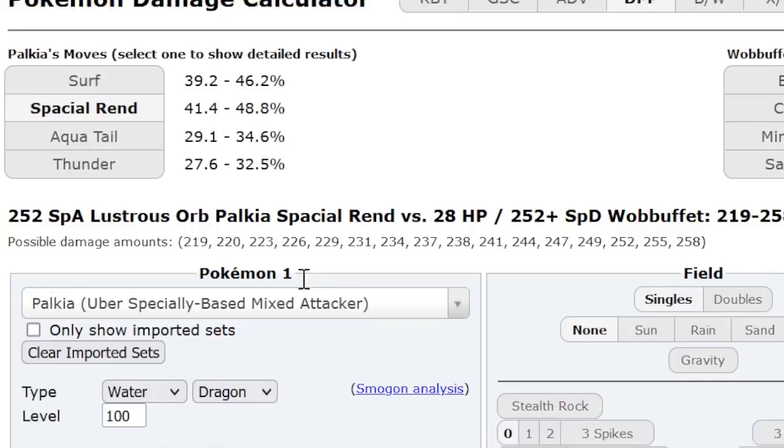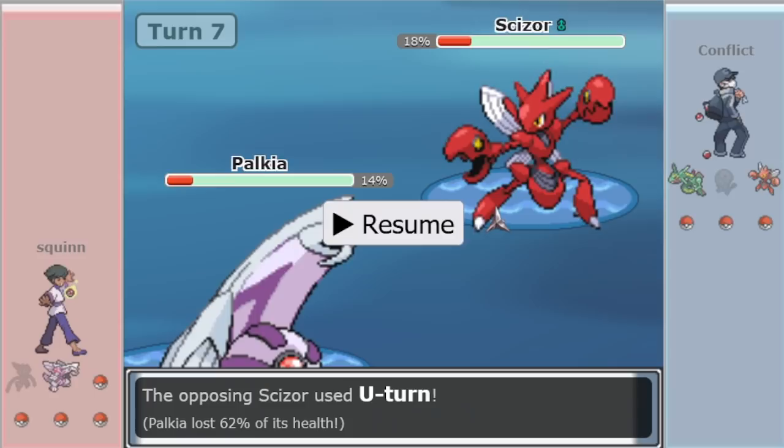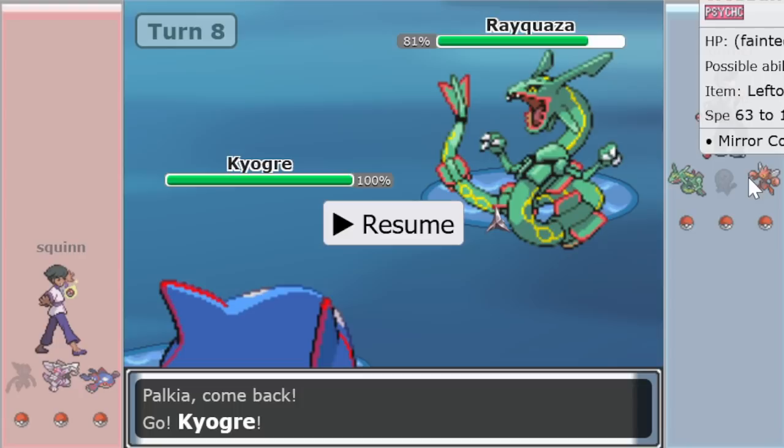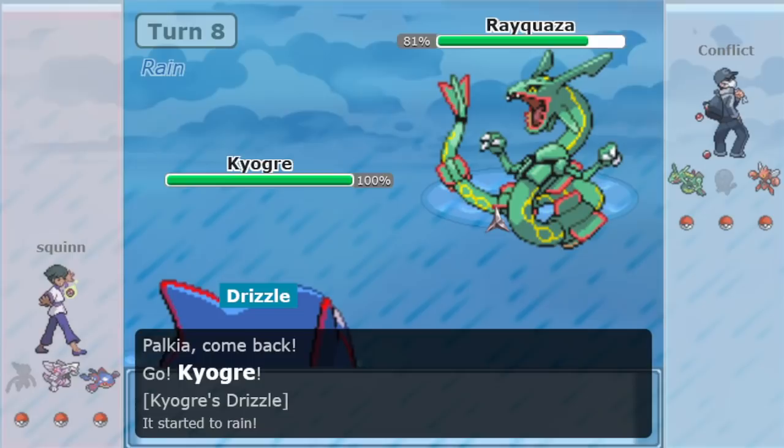Rayquaza comes in and the E-Speed is very obvious, but either way Palkia has limited Scizor to one more switch and taken out a Wobuffet — so it's already put in a ton of work. Squinn still has a hazard advantage. Conflict makes a great prediction — that was a tough move to make, because Squinn could have easily just sagged Palkia to get a free switch to something else. But Conflict recognized: I don't want Scarf Dialga coming in for free. I'm just gonna EQ, and if he goes to Scarf Dialga, I'll have put myself back in it.